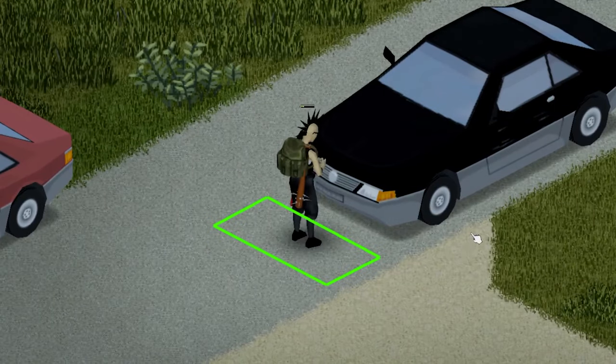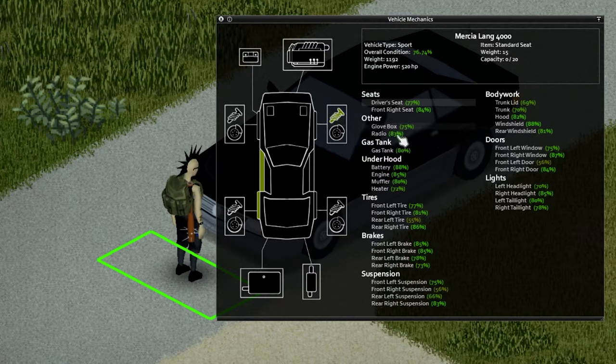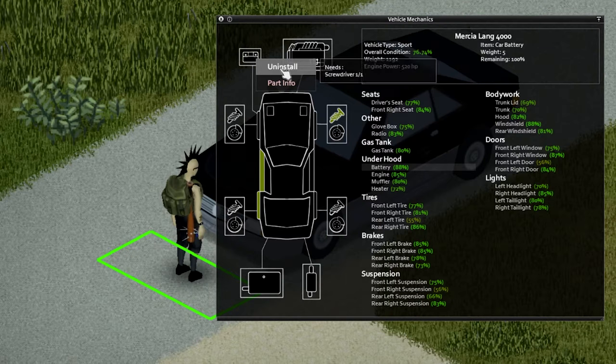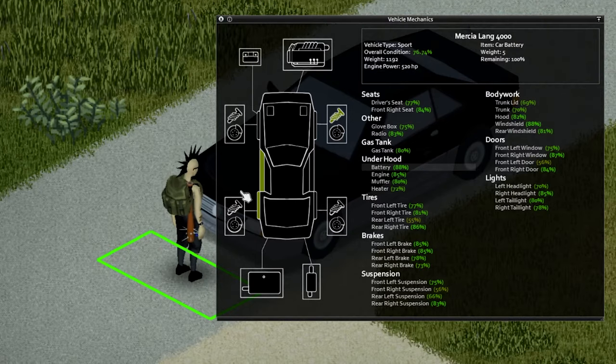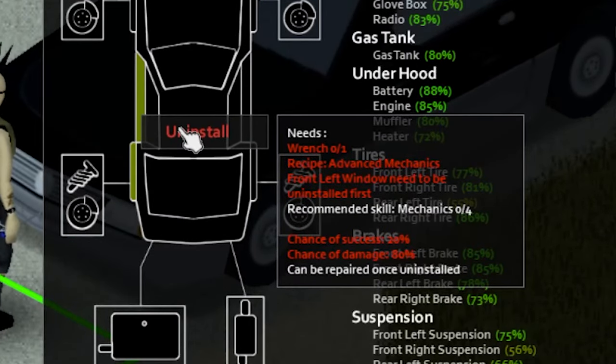When you go up to the car in the front and hit E, you will start accessing the front hood and you will get the vehicle mechanics menu. This menu is super important because we can uninstall, repair, and install parts. We can also take a look at everything the car might need and it'll tell you what you need to do if you want to uninstall or repair these parts. So you're going to have to read manuals, raise your mechanical skill, and collect tools.